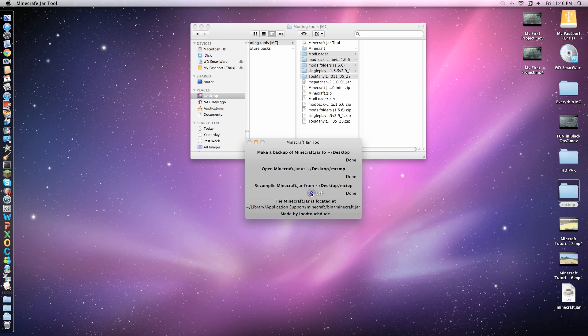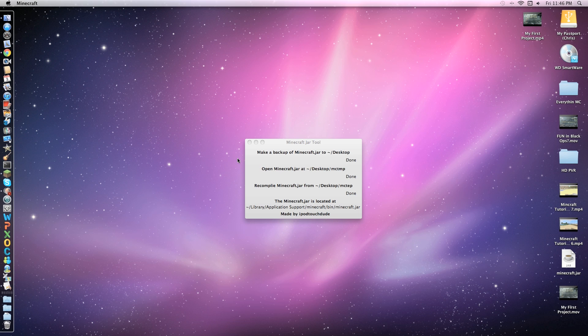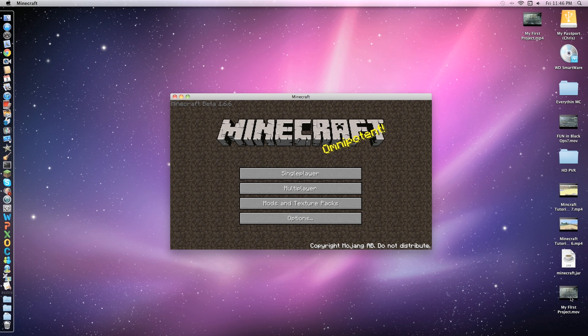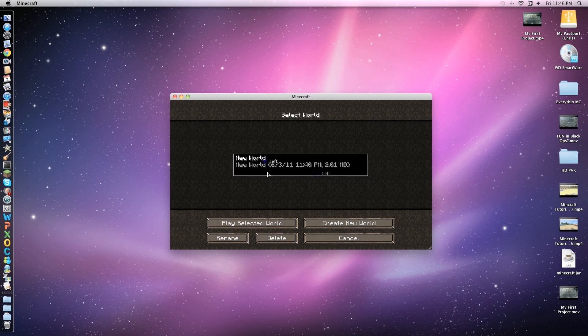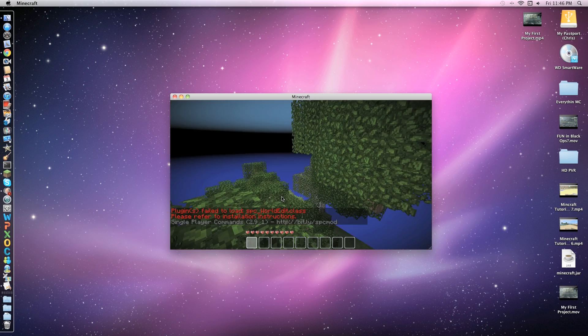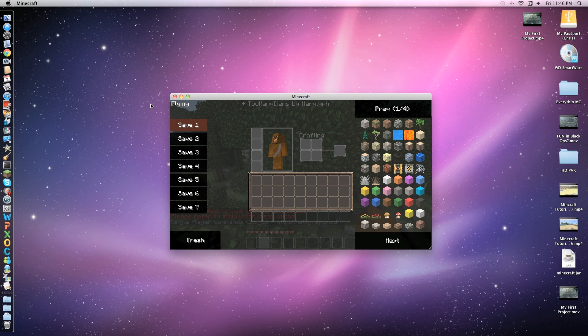Now you want to recompile the folder. Once you've recompiled, you can either keep it or not — whatever you want to do. Open up an HD texture pack, or whatever texture pack you want, and you'll get that message that says 'plugins failed.' As you can see, it says Too Many Items by Marlograph.